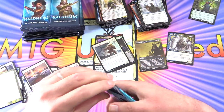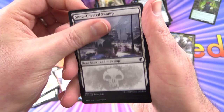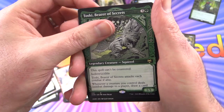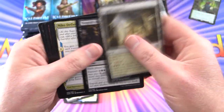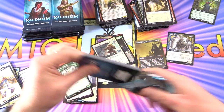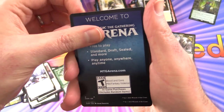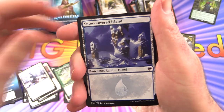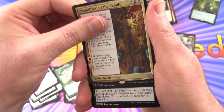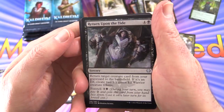So we are now a third of the way through the box — we are cooking nicely. We've got a Human Warrior, Snow Covered Swamp, and Toski Bearer of Secrets. This spell can't be countered. Axgard Armory — I always say Asgard on that one, which if you know your Norse mythology, that's the home of Odin and Thor — or maybe I'm getting my Marvel stuff mixed up. Snow Covered Island, and a Showdown of the Scalds — Enchantment Saga. I love that artwork; it's real creepy.